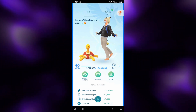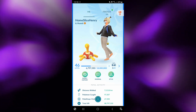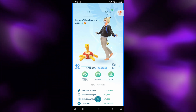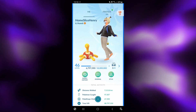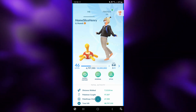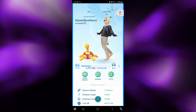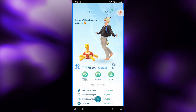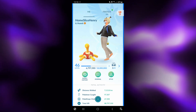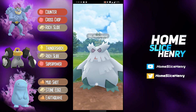Hey everybody, HomesliceHenry here and welcome back to some more Great League Spice. In today's video, we are taking a look at Shadow Quagsire. Quagsire has a rather interesting moveset — Stone Edge and Earthquake, so it has double nuke moves. If there was ever a Pokemon to have double nuke moves, you'd want it to be one with Mudshot, which Quagsire has, and which generates energy incredibly quickly. This battler pairs it with a Shadow Machamp lead and Melmetal on the safe swap, and honestly goes on a rather impressive run. Shadow Quagsire with the double nuke moves — it's not going to be spamming moves as quickly as some Pokemon, but it can hit incredibly hard. Let's hop into these battles and take a look at the team.